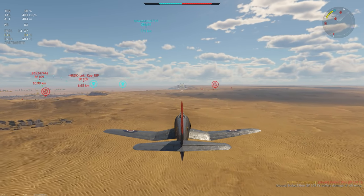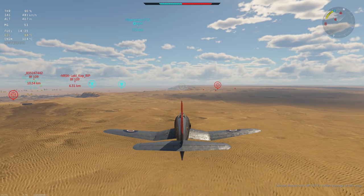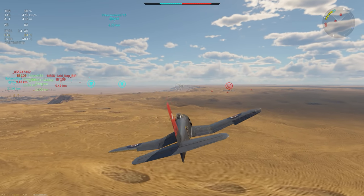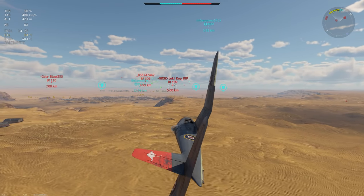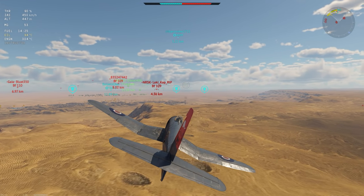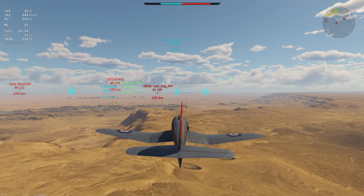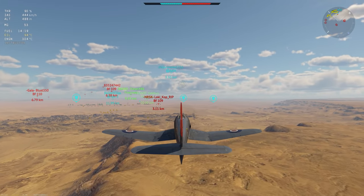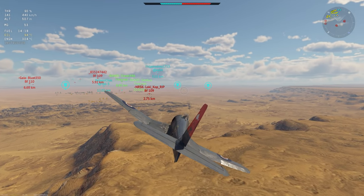It's got an upgraded top speed of 636 at an altitude of 10,000 meters, and a takeoff run of 300 meters — essentially you've got a very chunky boy. Combat flaps are limited to 430, takeoff to 404, and landing to 272. You can pull positive 10 Gs and negative 4 Gs quite comfortably in this aircraft, so you don't have to worry about that too much.